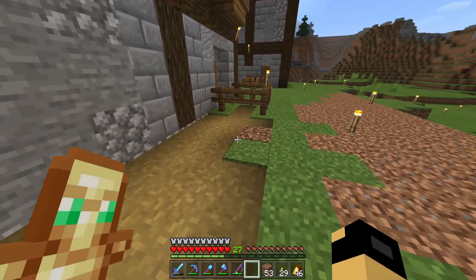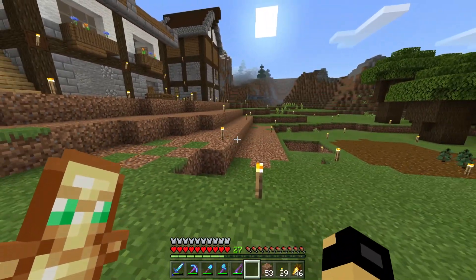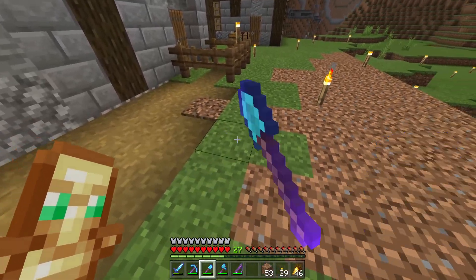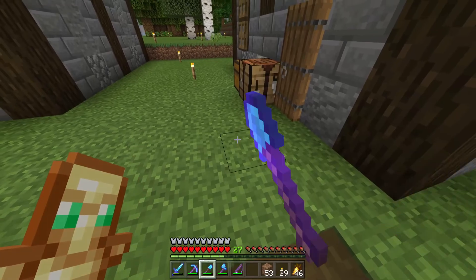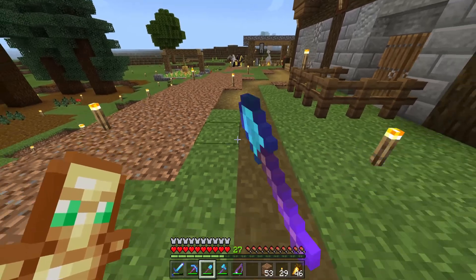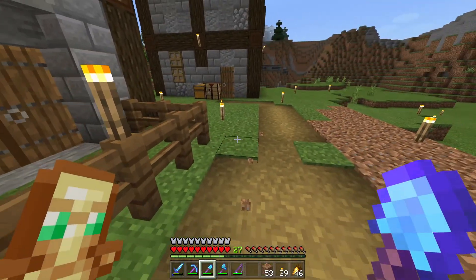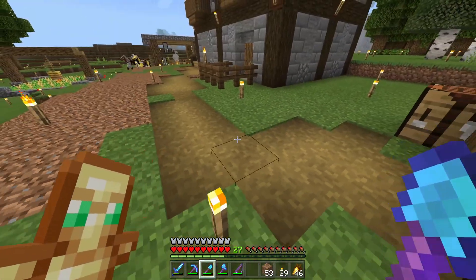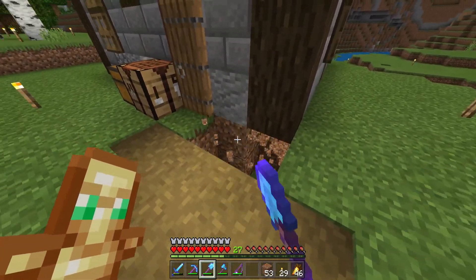Alright, so the first order of business — now that this hill has been moved all the way back like this — the first thing to do is to take this path and move it all the way over, going over to this farm over here. Nice. And I'll decorate the path with like coarse dirt here after a while.